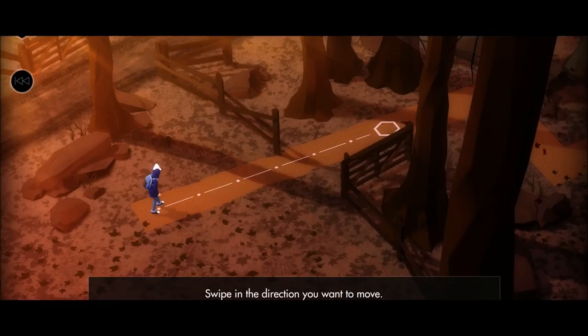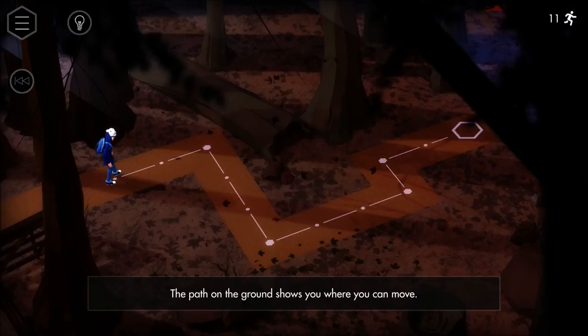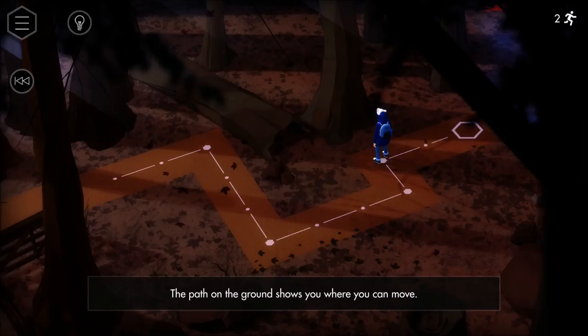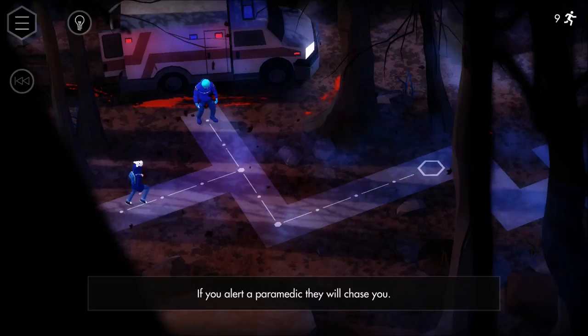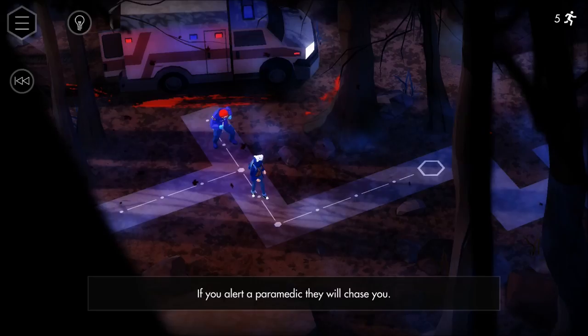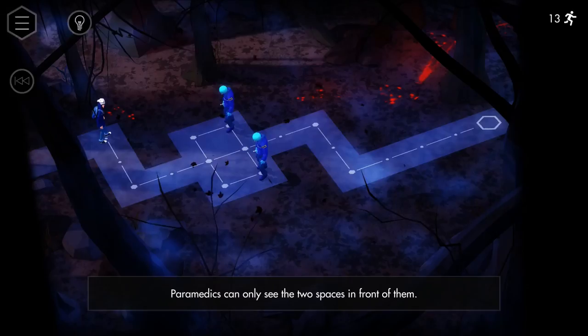Swipe in the direction you want to move — okay, that's fairly easy. As you can see on the top right, you can see our step count, which will get more important later. Right now it's very easy. If you alert a paramedic, they will chase you — which is funny to me because I haven't seen the TV show. Why is a paramedic against me? Shouldn't that be your friend? He's chasing me but always keeping his distance. Paramedics can only see the two spaces in front of them.